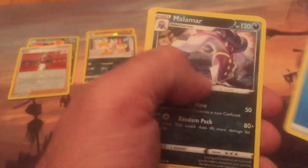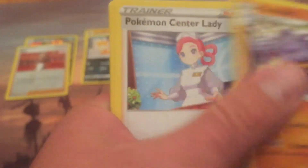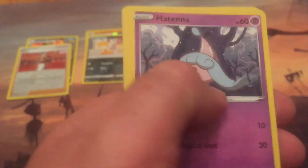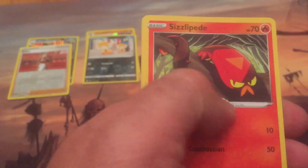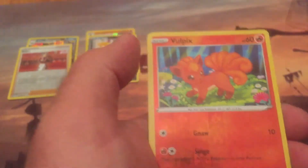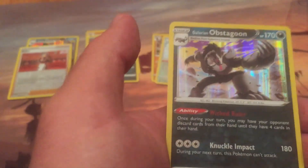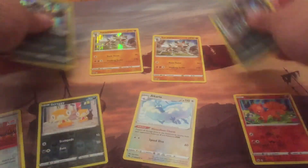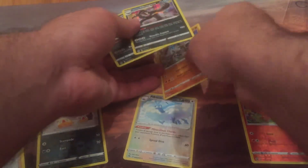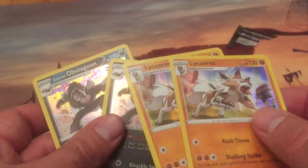Water — Malamar, Machoke. Oh that's cool, did they update the art on him? That's pretty badass actually. Pokemon Center Lady, Hatena Nick, Kit Inke, Roly-Coly, Sizzlipede, Vulpix, reverse holo, and — damn it — Obstagoon! What the heck, look at that! What are the chances of getting two Obstagoons and two Lycanroc holos?